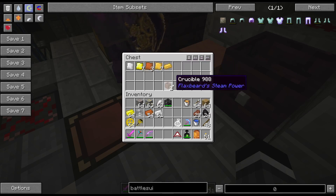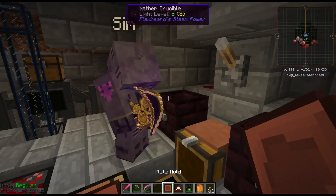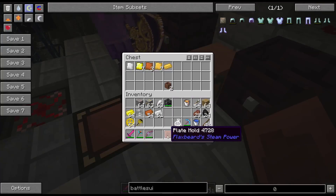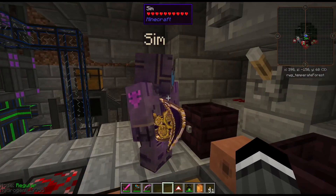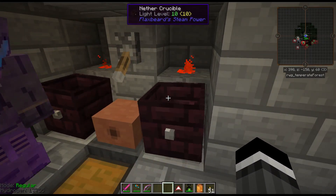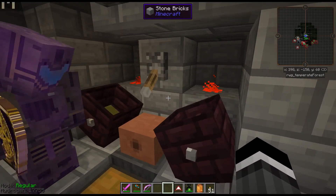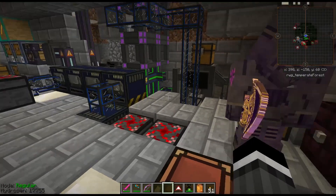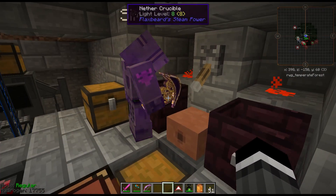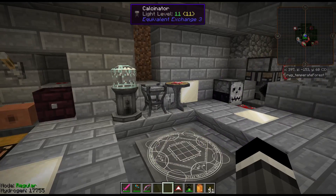Here are the original basic crucibles — just regular bricks instead of nether bricks. Here's a plate mold: right-click it on the carving table and it cycles through ingot mold, nugget mold, and back to plate mold — that's how you change between the three mold types. With a redstone signal next to the crucibles they'll automatically dump. Once we got Mekanism going we didn't really need this anymore, but Flaxbeard's is still neat.